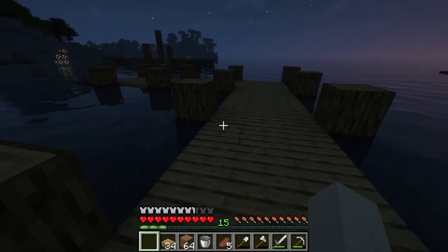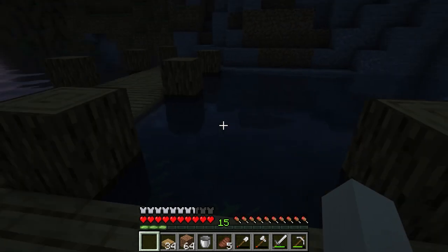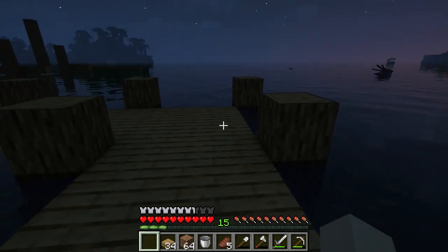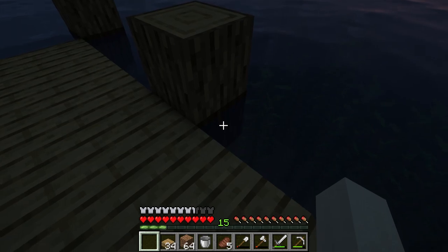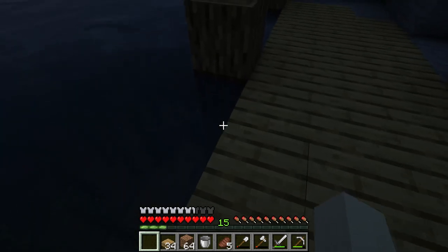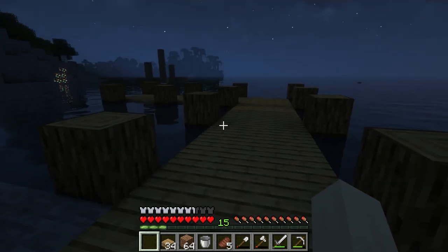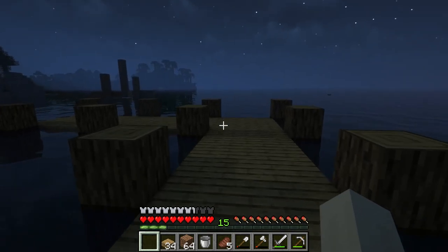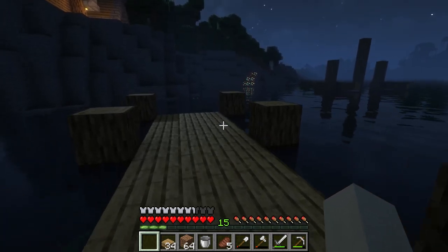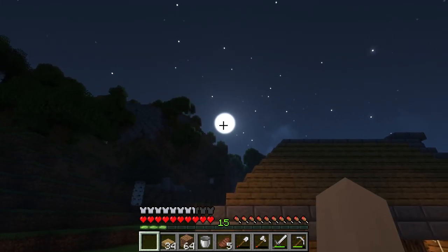The basics of the dock are complete. It's just pretty simple coming out here. I will probably put buttons on these logs here. I did the trick with spruce wood down here to make it look wet. I've just run out of spruce wood, so I have to wait for the trees to regrow. But other than that it's going together pretty well. Look at that moon — it's practically the sun.